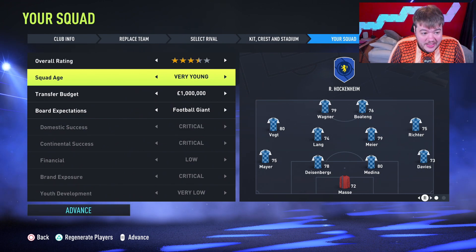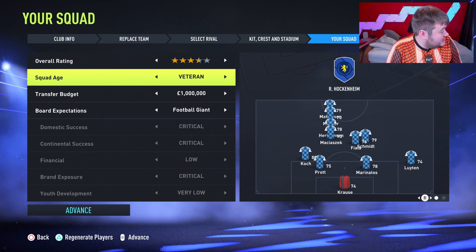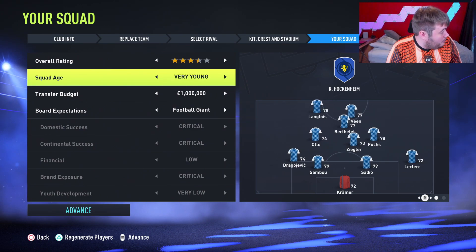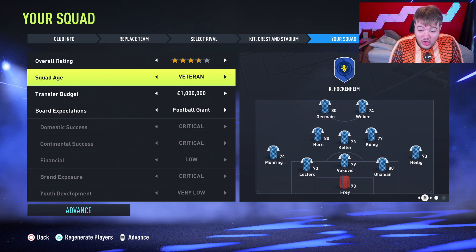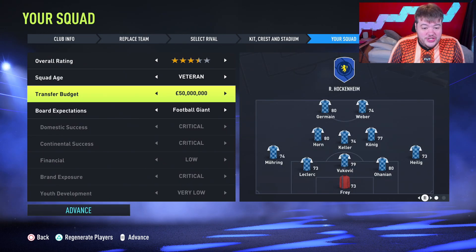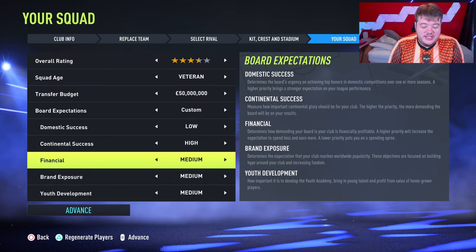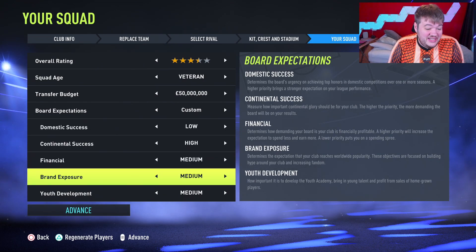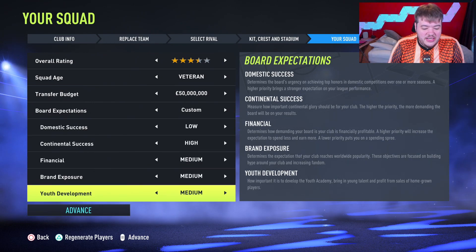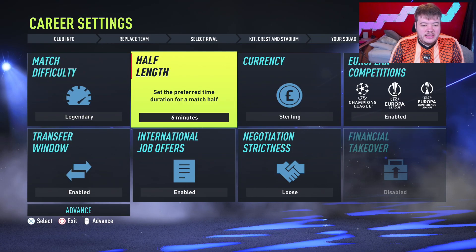It's time for our most exciting bit — already set up as a three-and-a-half star team. I'm going to randomize the squad age and the formation we have to run with. Another veteran side in a 5-3-2. Because we've sold a lot of players we've got a large transfer budget — 50 million pounds. Low domestic success, high continental success — we really need to be doing bits in the Conference League. Financial medium. It's a tricky little group: Slavia Prague, Feyenoord, Elche. We're sticking to legendary. I'm going to drop the AI's pass accuracy a little bit.